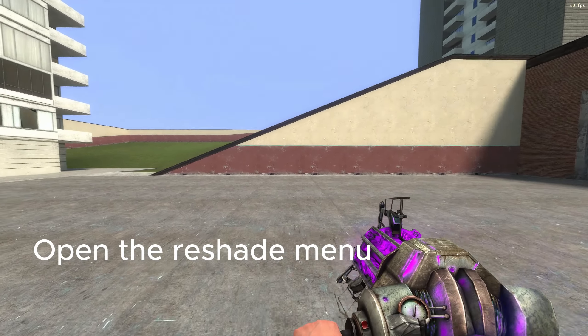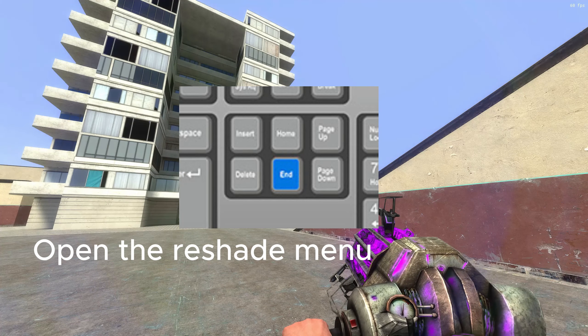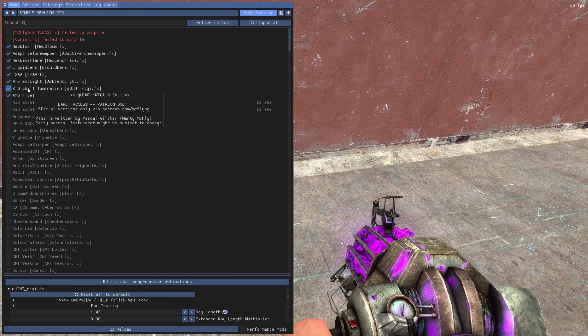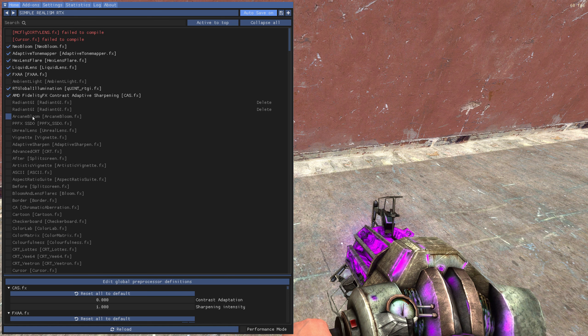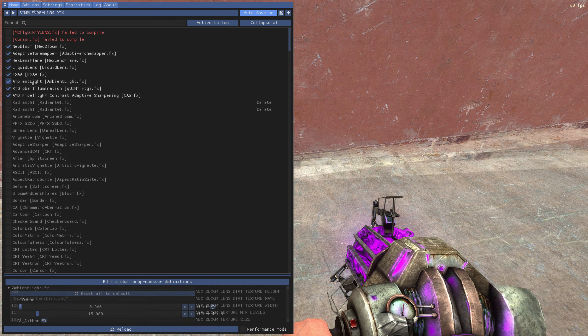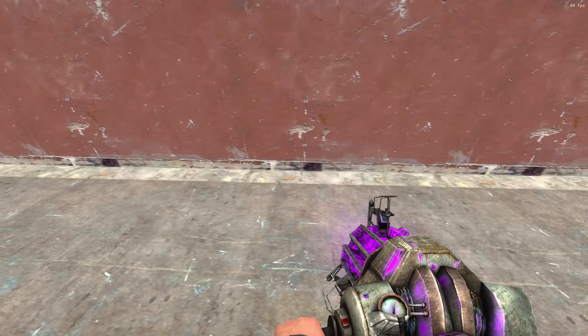Once you are in a map, open the ReShade menu with the key assigned to open it — I have the End key. You can see that my depth effects work perfectly, but if your ray tracing or ambient occlusion don't work, follow these steps: go to the Addons tab and enable these options. You can see that the clears are different scenarios where the depth effects are going to show.